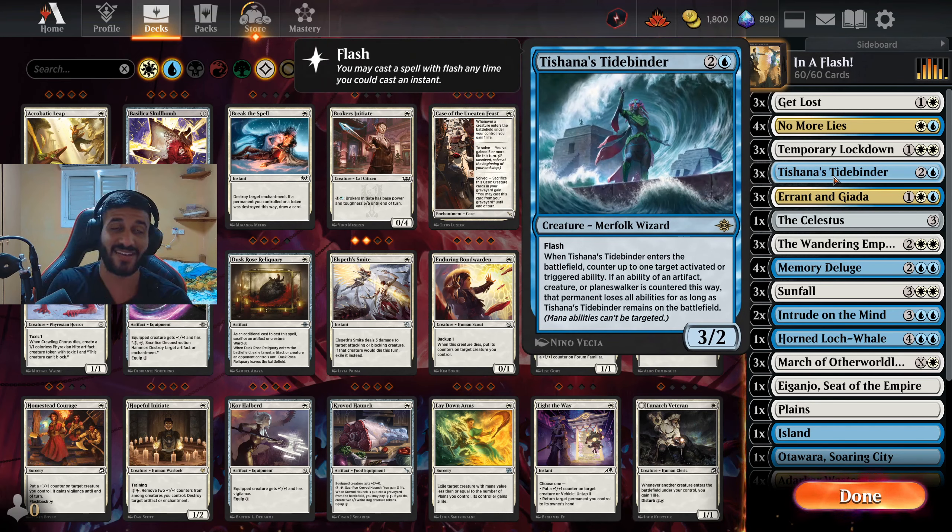For other flash units we have Tishana's Tidebinder, because I literally cannot build a single blue deck without adding at least three copies of her. This card is nuts — watching your opponents concede after you counter the activated ability of Atraxa or Etali, or even lock down an enchantment. They just concede, and that's the best feeling you can have as a control player. Tishana's Tidebinder does exactly that while also giving you a really solid body.